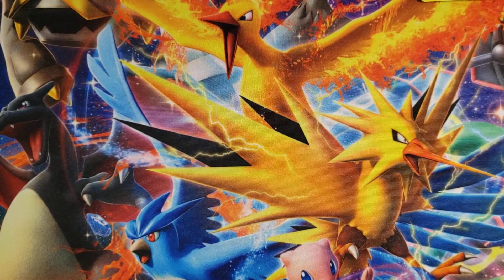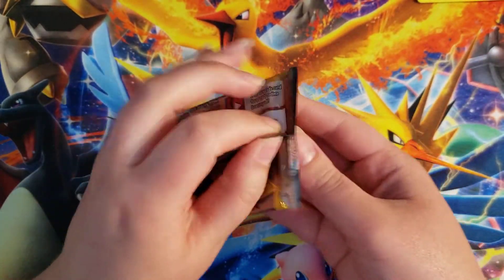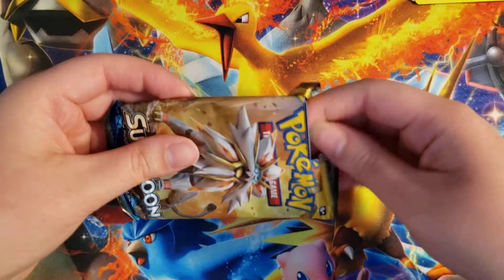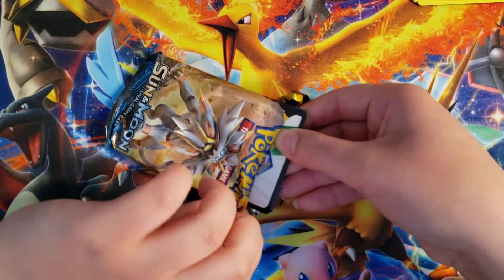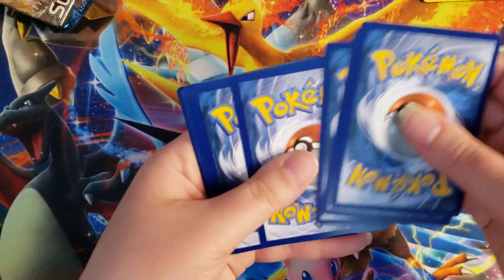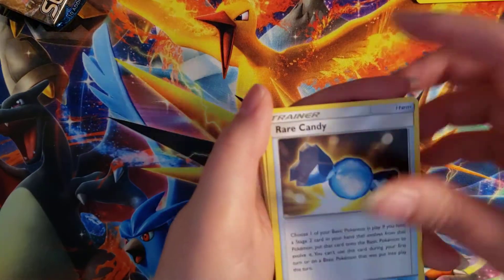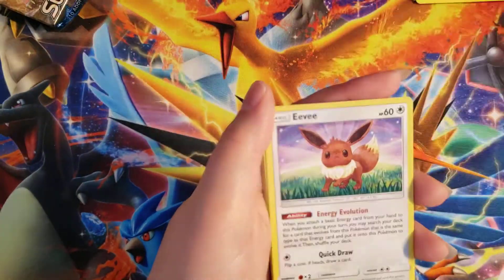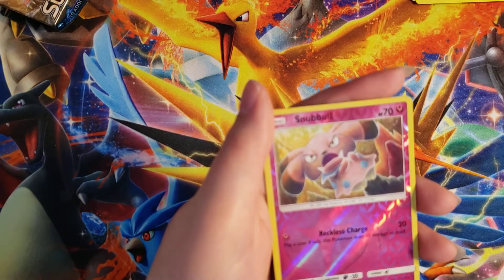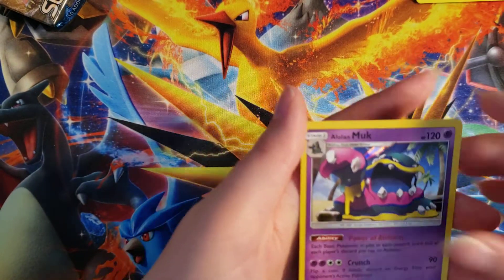So, not too bad for the last pack here. There's our Sun and Moon pack. I know I probably ramble a lot — I'm not really sure what's in particular to talk about, but I just kind of talk about what's on my mind. I feel like it would be boring if I just sat here and flipped through these. Oh — holo Alolan Muk! I don't actually believe I have this one, so all right, two for two here.